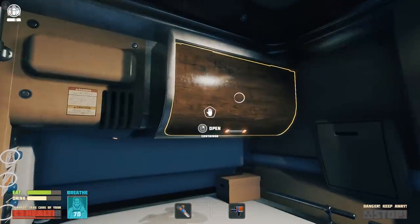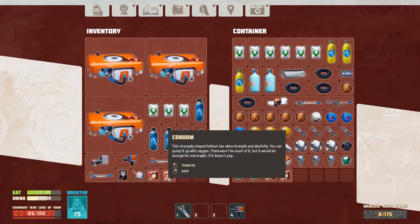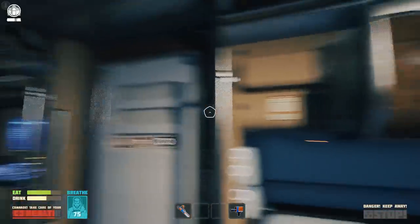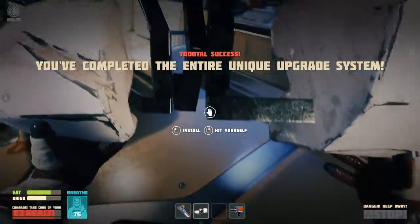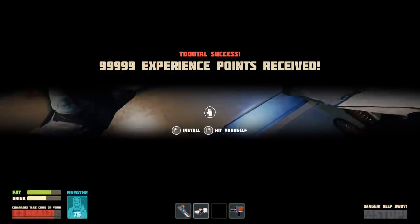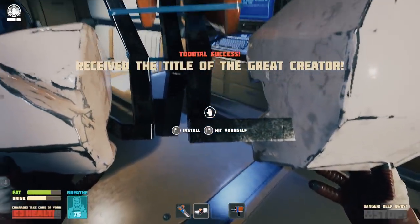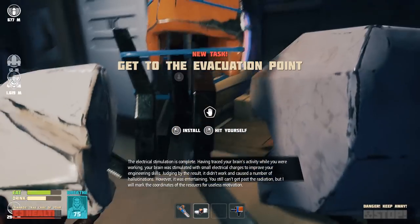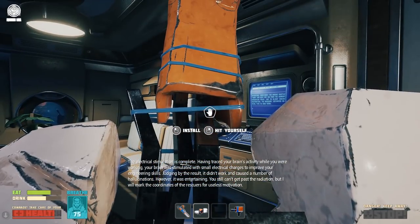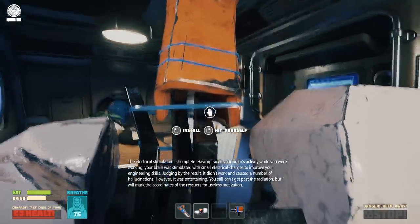Okay, so I made the junk. Where is the junk? There's the crap imposed by the developers. Let's grab that. Yeah, so I guess I had to lift this thing up. 'The electrical stimulation is complete. Having traced your brain's activity while you were working, your brain was stimulated with small electrical charges to improve your engineering skills. Judging by the result, it didn't work and caused a number of hallucinations. However, it was entertaining.'